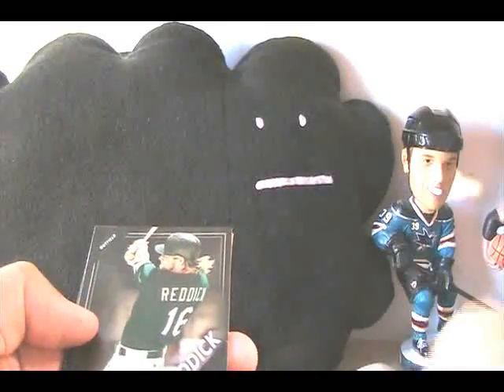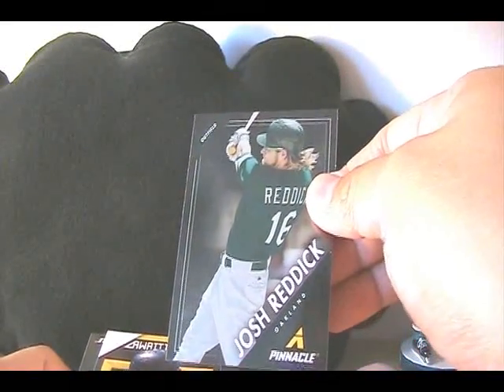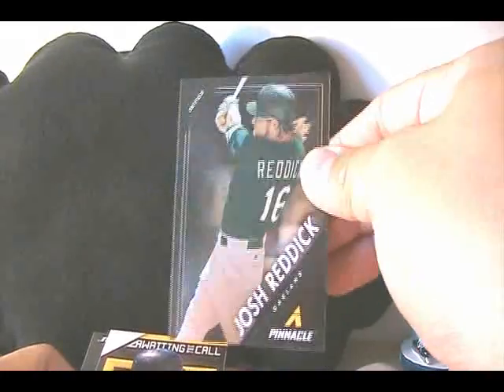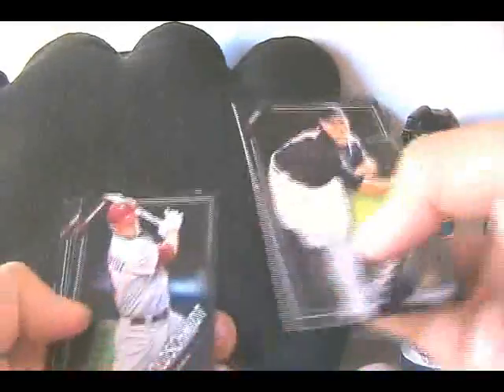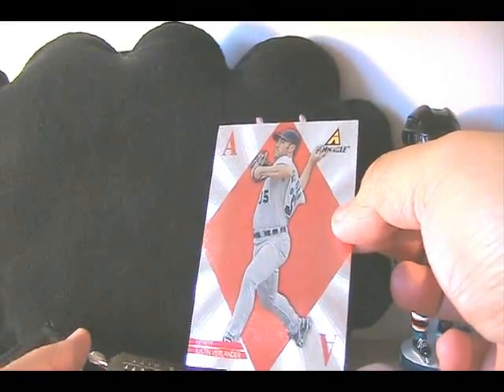I am expecting a little bit more from these though. We have a Josh Reddick Nufex card — looks like a base Nufex — and Awaiting the Call, Alan Trammell. Very old school. You are getting a mix — we saw Don Mattingly in there — a big mix of old and new. I used to love these cards back in the day. This is Justin Verlander.